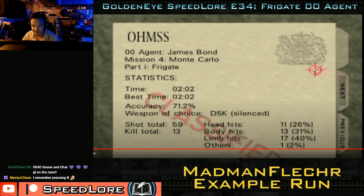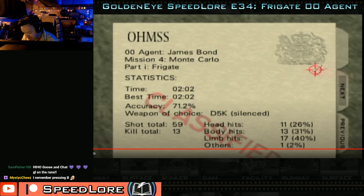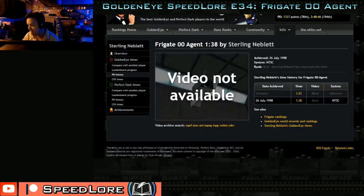Thanks to Madman Fletcher for that epic archive of an old run — 2 minutes, 2 seconds on Frigate 00 Agent. The earliest Frigate 00 Agent world record we have an account of is Sterling Neblet's 1:38, claimed in 1998 with no video, which was not abnormal at the time.